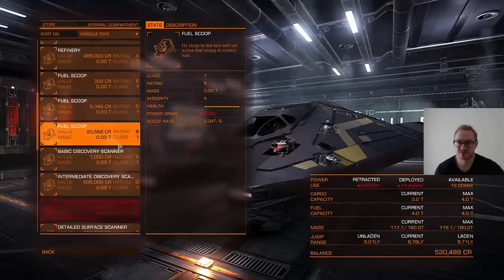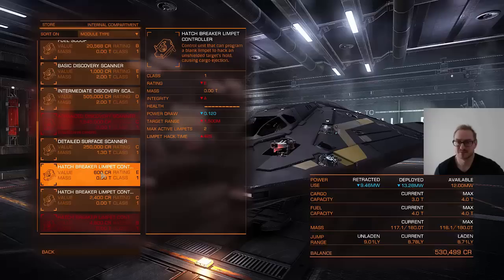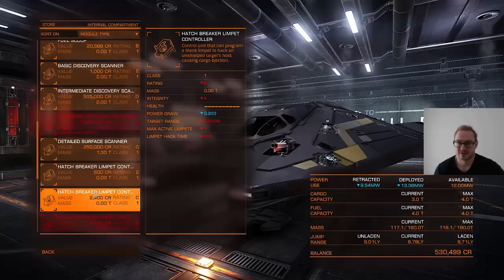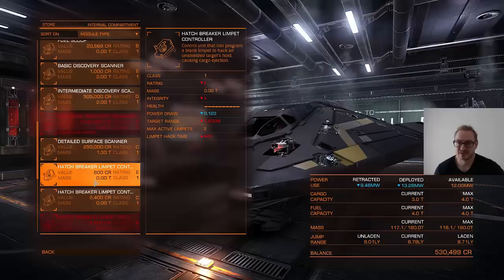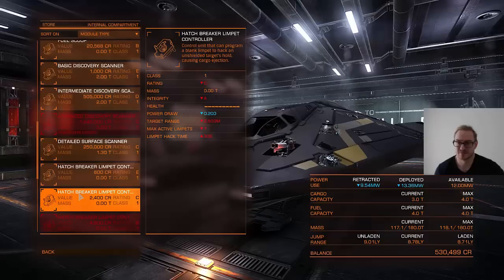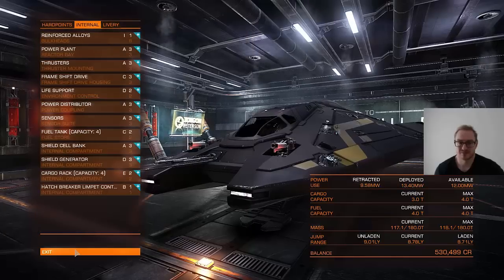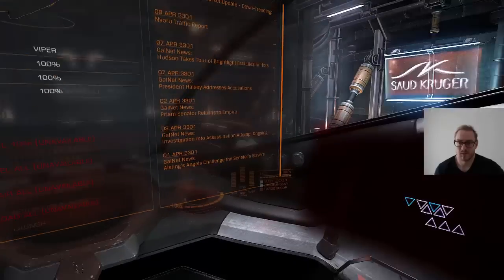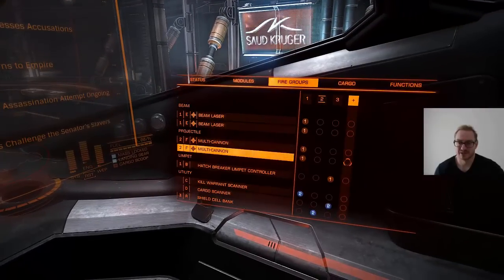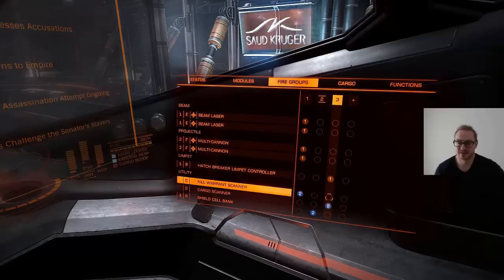The second thing you want to do is get a hatch breaker limpet controller. Depending on how expensive and how good it is, it will be able to hack the cargo hatch faster and it might have a longer range. The power draw can vary, and the max active limpets can vary as well. If you have more active limpets at the same time you have a bigger chance of succeeding in hacking the cargo hatch.